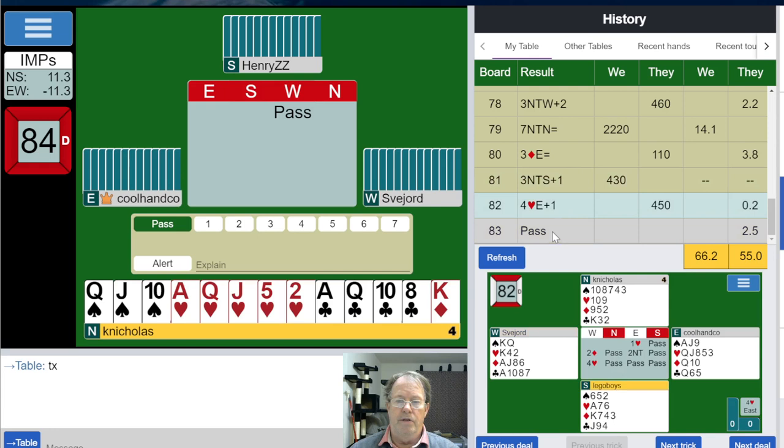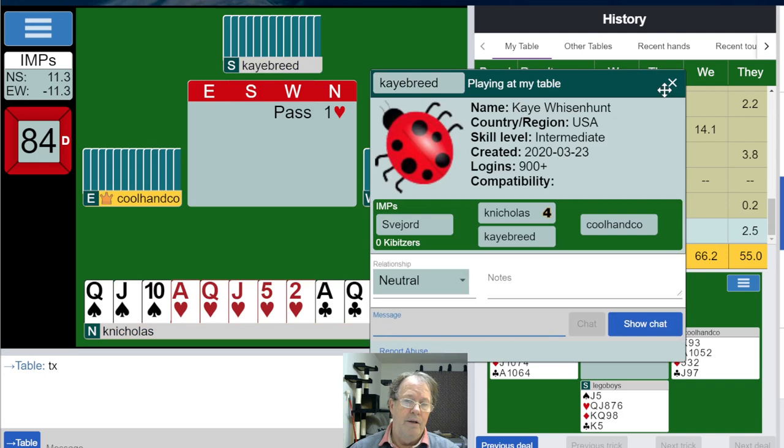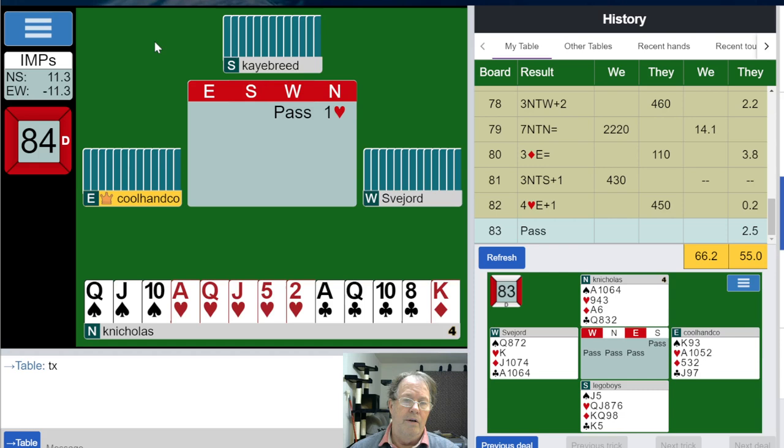Two hands down. Now look at this — what do I have here? A singleton king — not great. Twelve, thirteen, fourteen, fifteen, sixteen, nineteen high card points. But a singleton king, so we want to be careful about over-counting that. Nonetheless we do have 19 high card points.